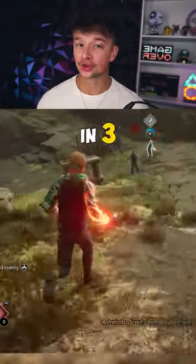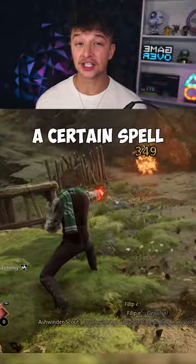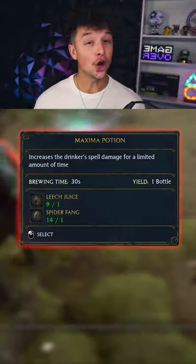This is how to make the maxima potion in three easy steps. The best part about this potion is you don't need to use a certain spell for an enemy shield. You only need two ingredients.